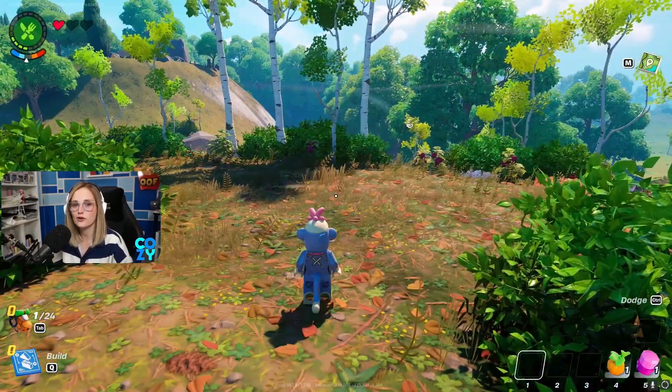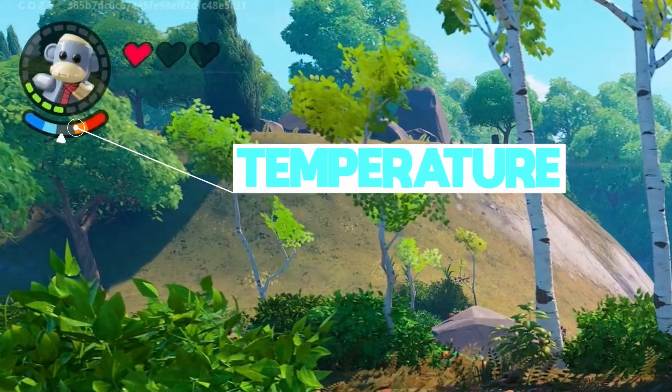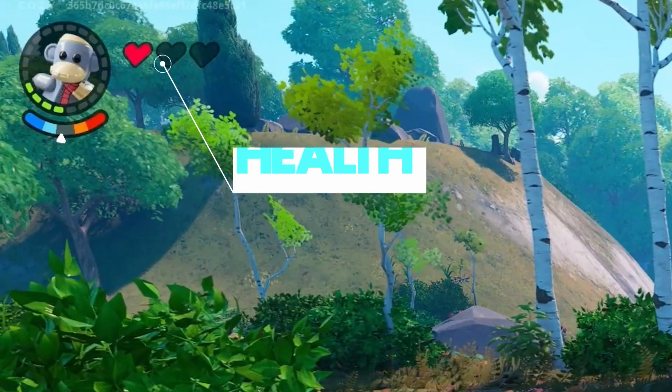In the top left-hand corner, you have a hunger bar, which is the green circle around your character. Underneath it is a temperature gauge that shows if you're hot or cold, and the hearts represent your health.